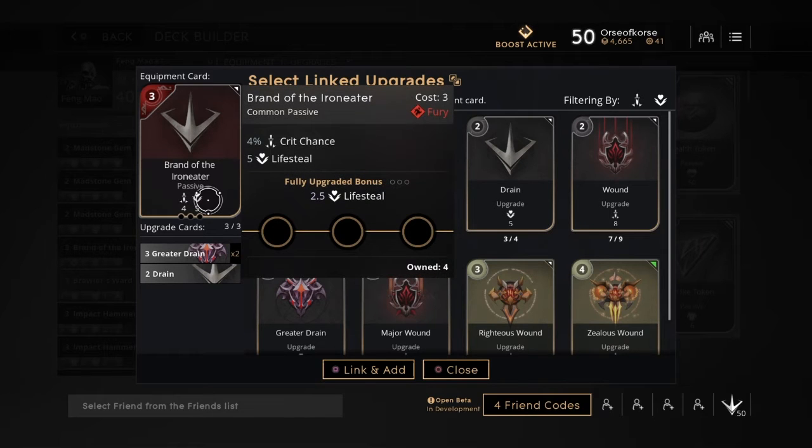Now I'm going to look at the deck proper. This is not in any particular order, so make sure to build however you feel necessary — I would never build lifesteal first. But Brandonto Iron Eater is first on the list, so we're going to look at it.